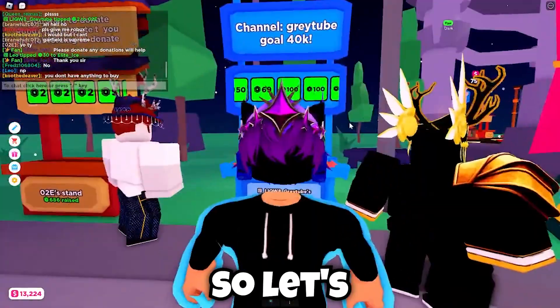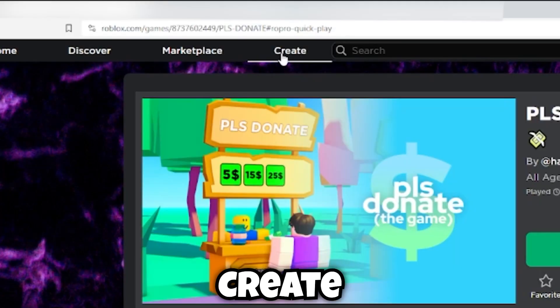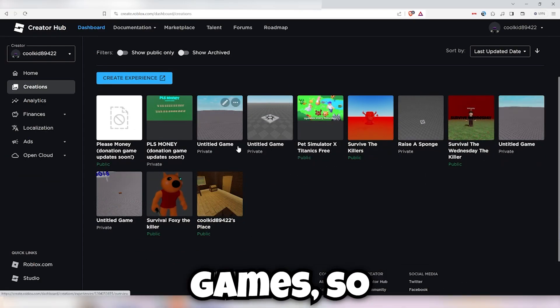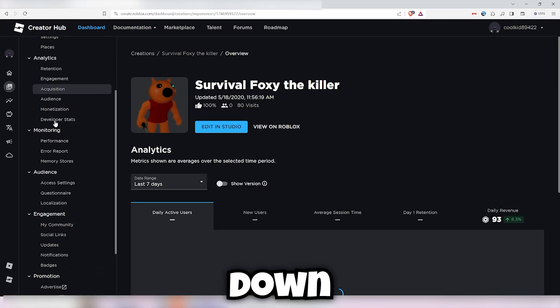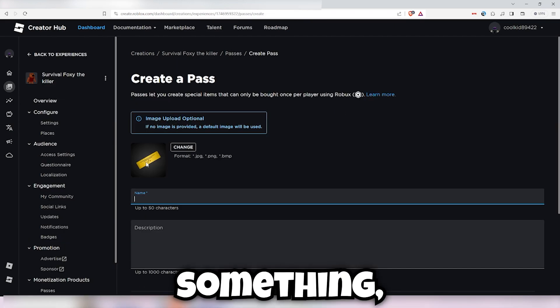I'm going to be showing you how to upload the game passes to the Roblox website and get them over here. The first thing you want to do is go on your Roblox website, click on Create — it might take you to a page, just press on Dashboard. I've got a couple of games, so I'm going to do mine — 'Survival Fox is the Killer' — that's where I usually have them. Then go down to Passes and click Create a Pass. You can change the image if you want.